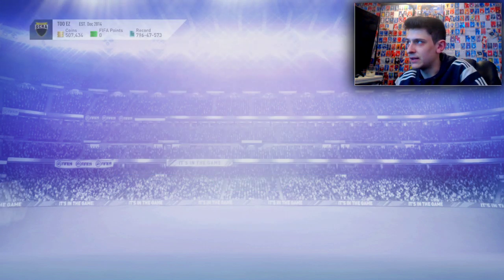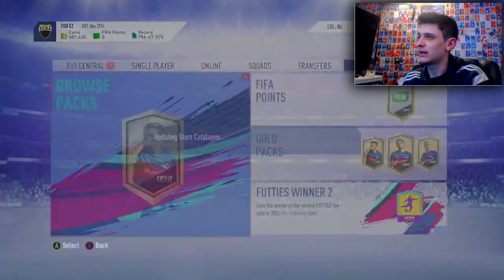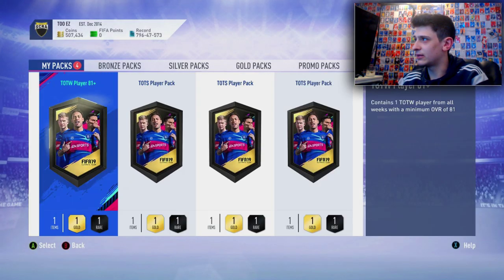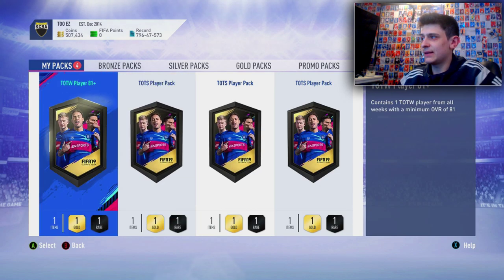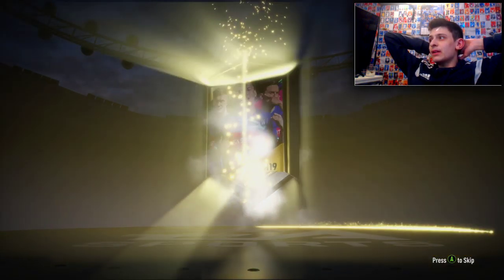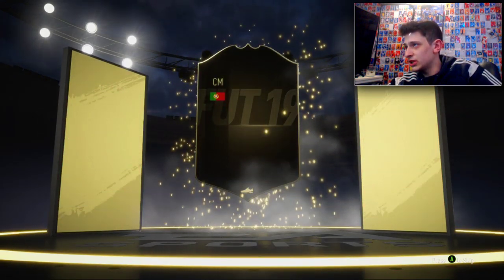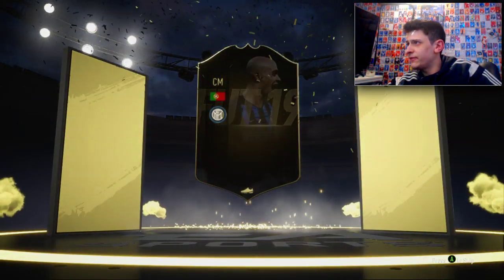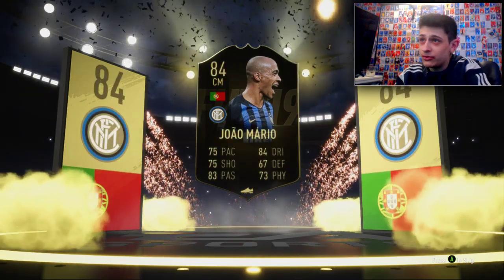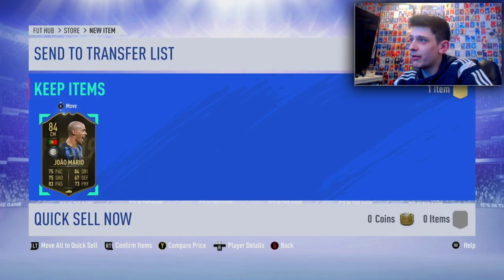My club is empty now — I've got no 83s or 84s or anything. I don't really have many bad Team of the Season cards left because I've used a lot of them in these upgrades. Last Team of the Week player — these seem to be paying out. We get a Portuguese player, Joe Mario at 84. I'll take that — that's a very nice Team of the Week pull. Done them both for free.